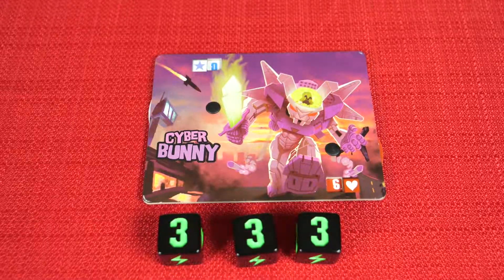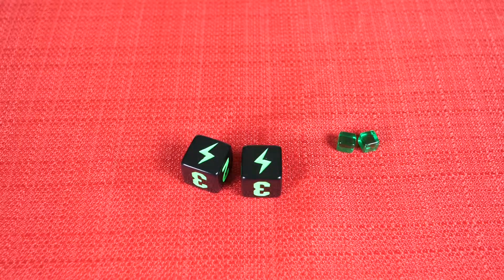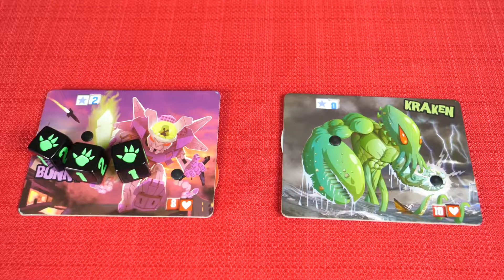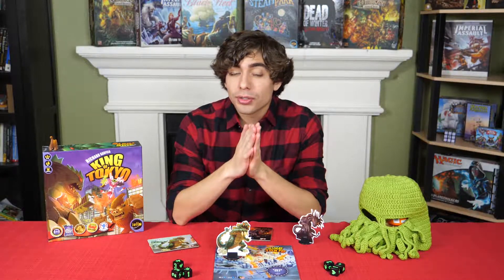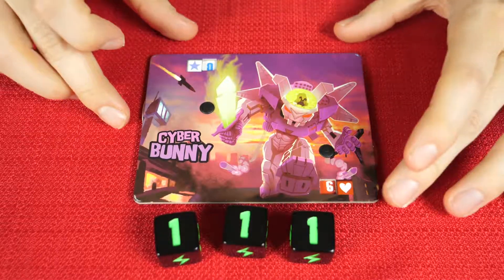There are 6 different symbols on the dice. You've got 1s, 2s, and 3s which can potentially score you victory points. You've got the lightning symbol which stands for energy — every one of these you roll will give you an energy token. Then you've got hearts which will heal your monster back up from wounds. Finally you have the attack symbol, which will damage other monsters. In order to score points with the numbers, you'll need to roll a set of 3 of them. If you roll 3 1s, you'll score 1 point; 3 2s is 2 points; and 3 3s will be 3 points.